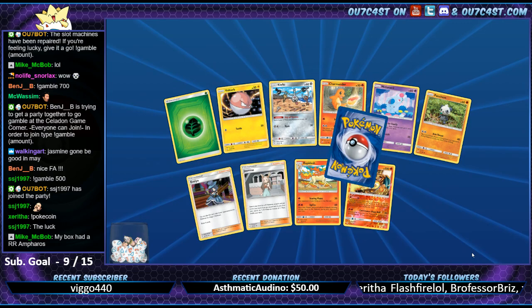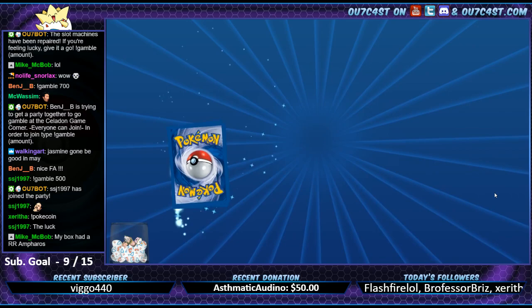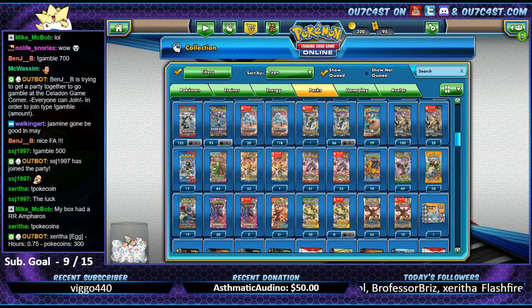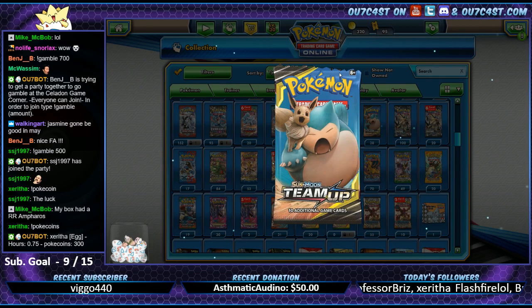Charizard of Rosado. Nidoking. Can Beedrill toss? How many we got left? We're down to five packs, and then we hit a hundred.